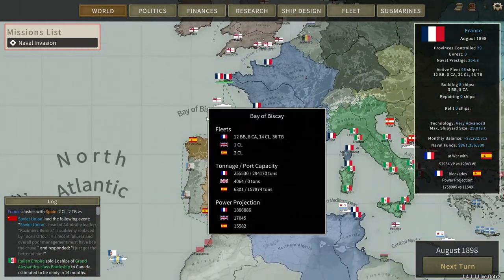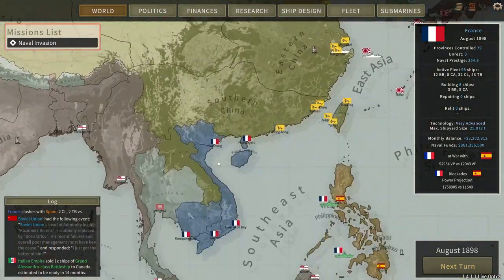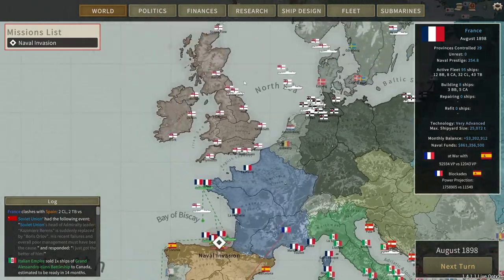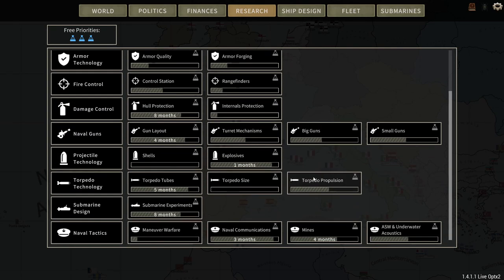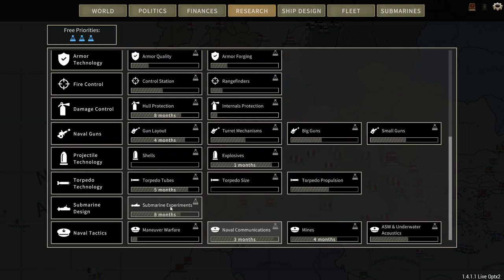I don't think we have any other tonnage. This is literally our entire fleet right here, aside from the small raiding force we have sitting off the Philippines. Let's have a quick look at research. Hull construction - one turn. Boilers. Economiser. Some explosives. Naval communication - that's just for the radio. There's nothing really interesting coming in there.